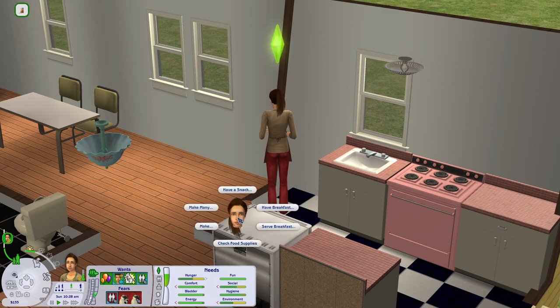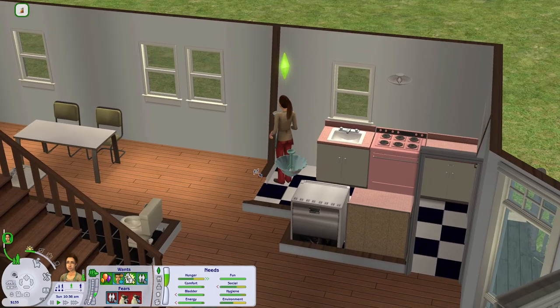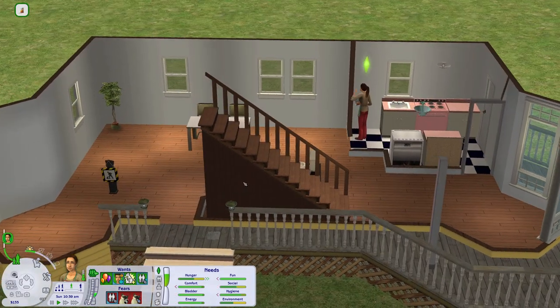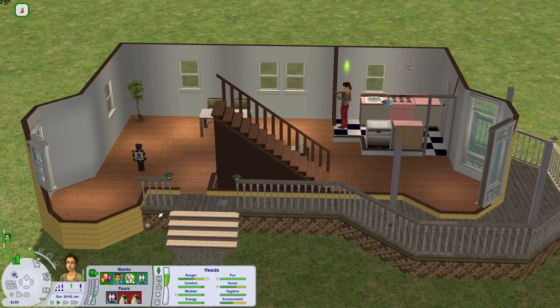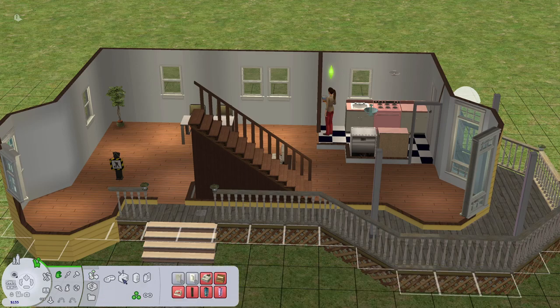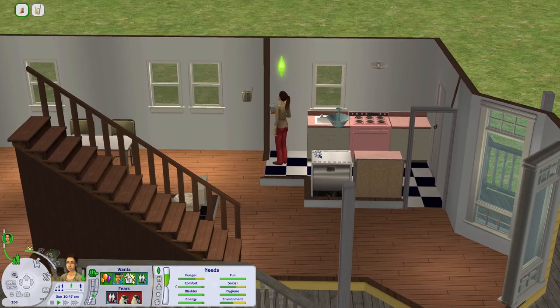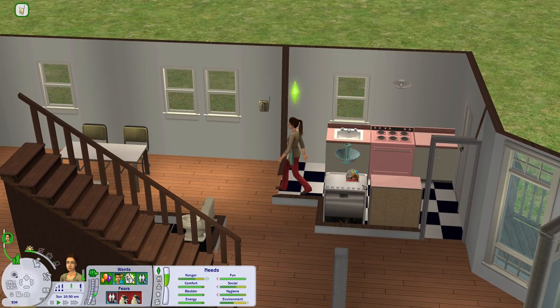Looks like we can't use the mini fridge to make food — we're going to need a real fridge. But first we need to open the business. The first thing to do is register our home business, and to do that we need a phone. We are very, very low on funds right now, so this is going to be interesting. Let's start a home business — we'll open the bed and breakfast as it is, simply because we desperately need money.